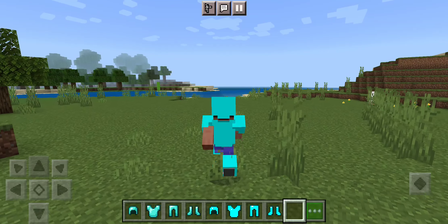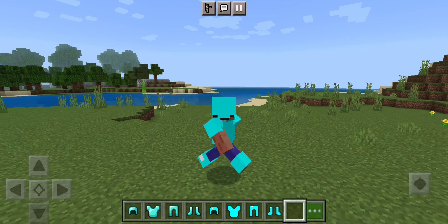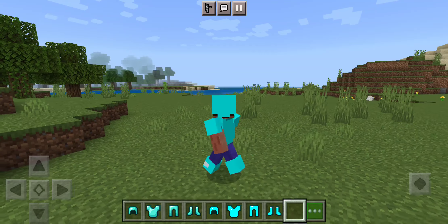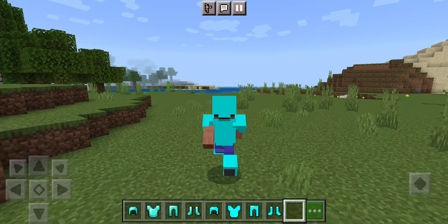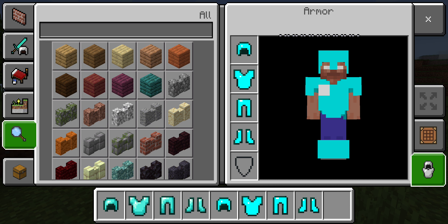In the first version, I messed the armor textures up really, really bad when they're on your character. So I made a second version. And then when I tried switching from the second version to the first version while wearing the items, something weird happens. As you can see, I have all the items on.